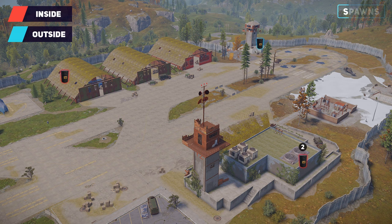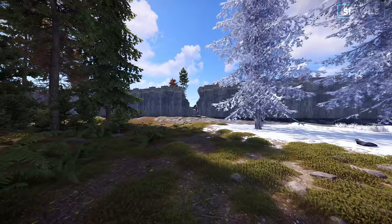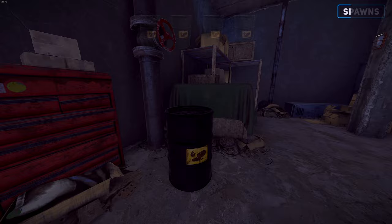The airfield contains 4 diesel barrel spawn locations, with 3 of them filled. To loot these, you'll need at least 10 radiation protection. And don't worry, you won't have to deal with the underground NPCs to get them. Here's the path to get all the barrels.